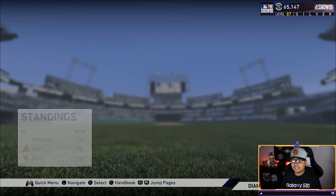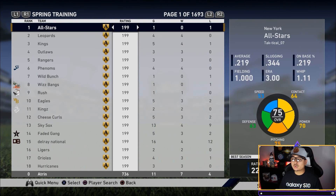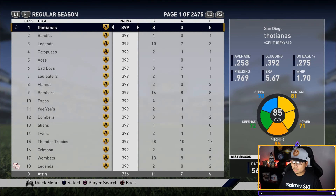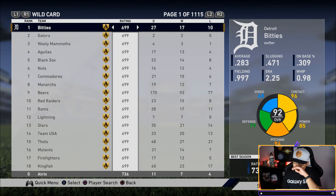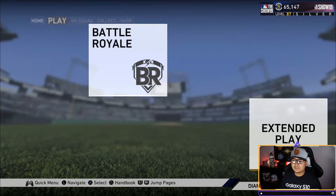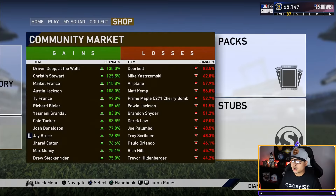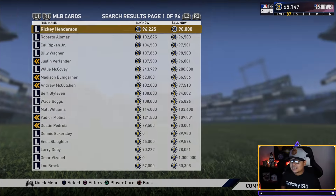If you look at the standings and lifetime stats, there are 14,915 pages just in ranked seasons alone. In spring training alone there are 1,693 pages at 18 per page — that's an insane amount of players. Going to regular season wild card, there are thousands of pages of players still looking for some diamonds to fill out their team, which is exactly what we're doing today.